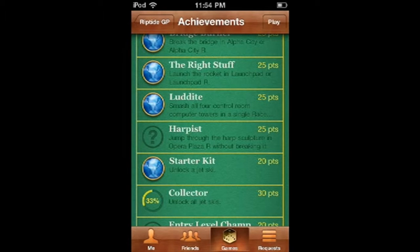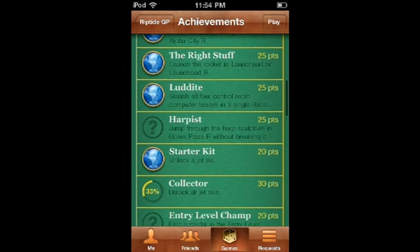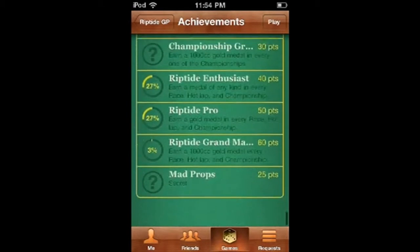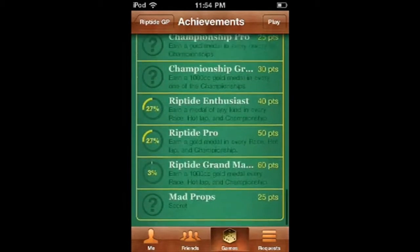In case you didn't know, there you go — that's how you do it. Just keep going back and forth until you get them, and I would recommend going as far back as you can before you do it, because short jumps don't work very well.